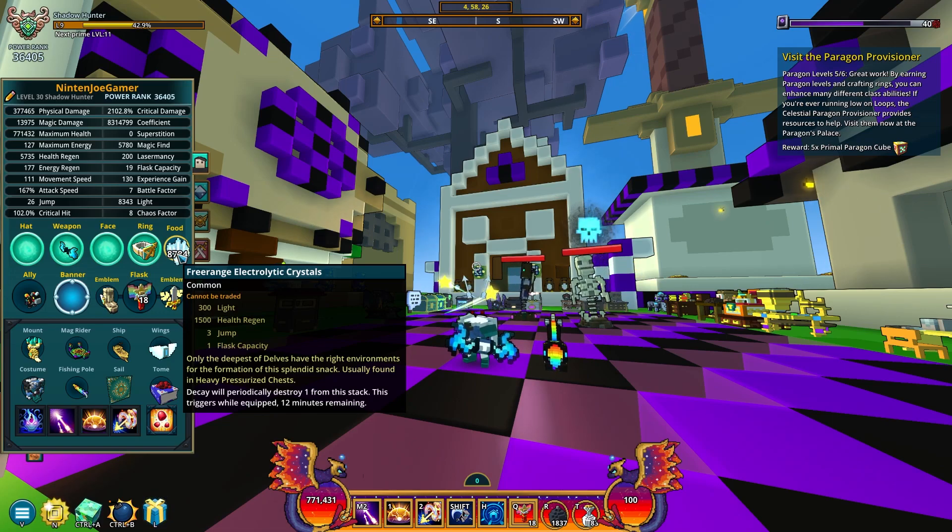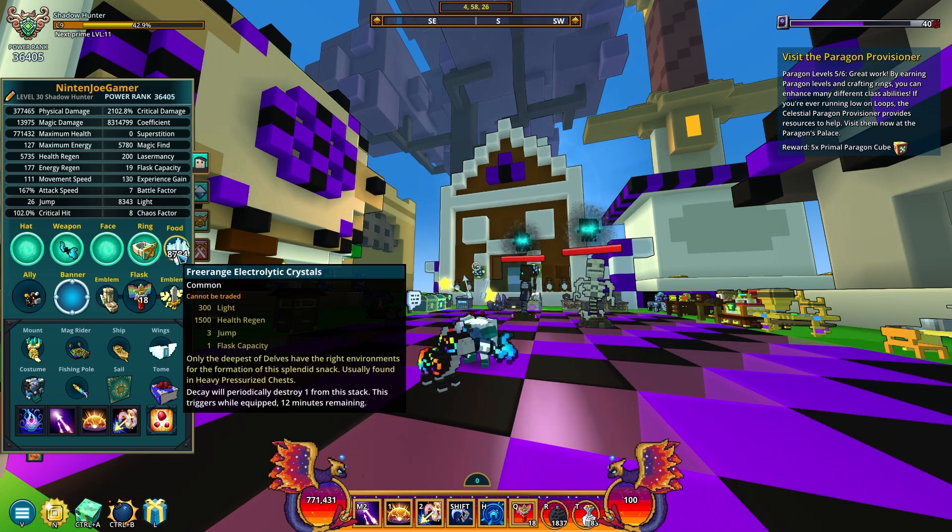First up we have the free range electrolyte crystals. These don't really help that much for speed farming unless you need light to deal more damage, but the three jump and one flask capacity is pretty good to have. Health regen we just don't really talk about because it sucks.